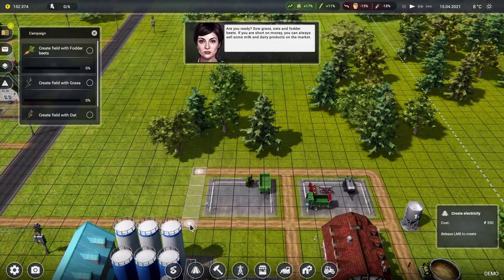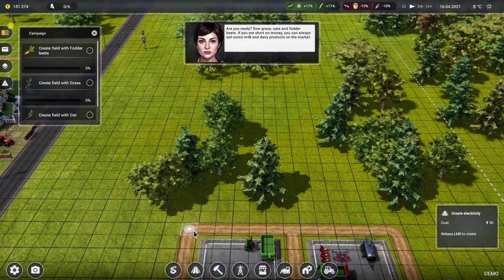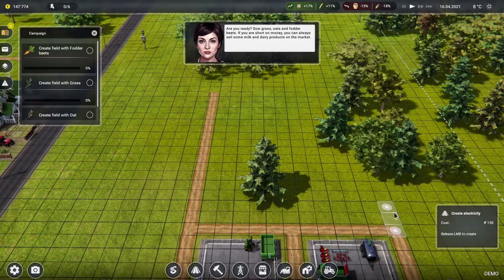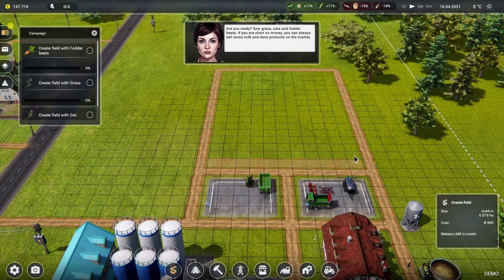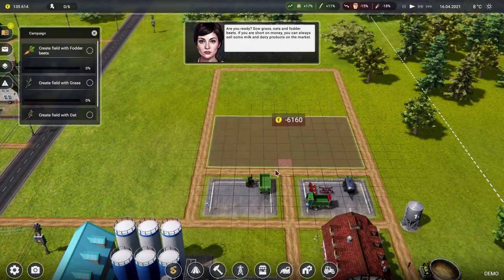Bring that down to there — splendid. Maybe let's just have a big long bit over here like that, and a big long bit over there, which does indeed remove some of the trees, handy. Now let's create a field — drag that out. How much is that going to cost? Pop that in like that — 6,000. Pop that in like that — 7,000.